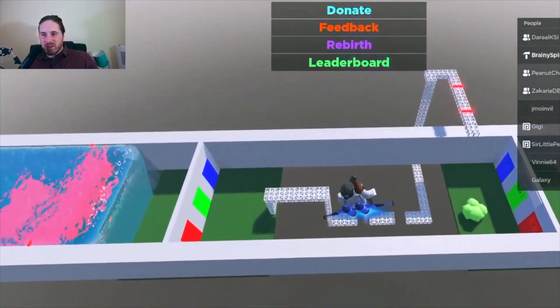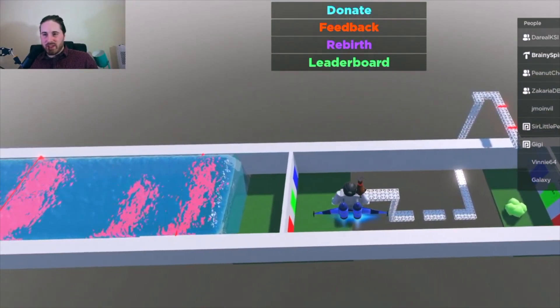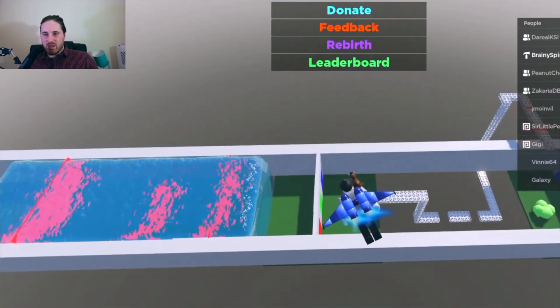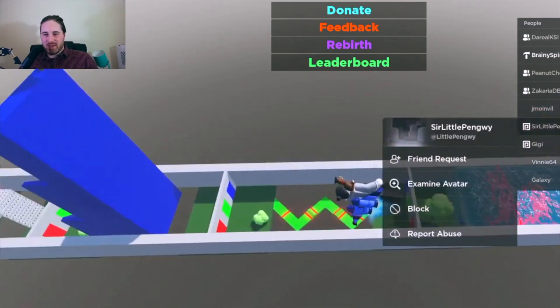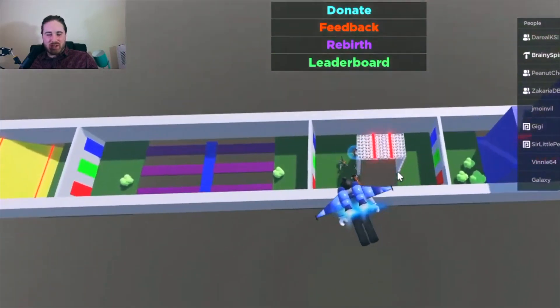Let's have a look at the board so far. We've got Peanut Cheese in the front — he's first. Dario KSI is second. And in third? Yes — Little Penguin. It's very close.